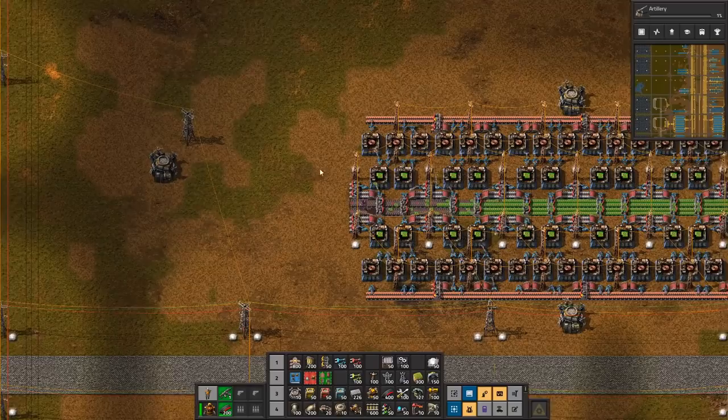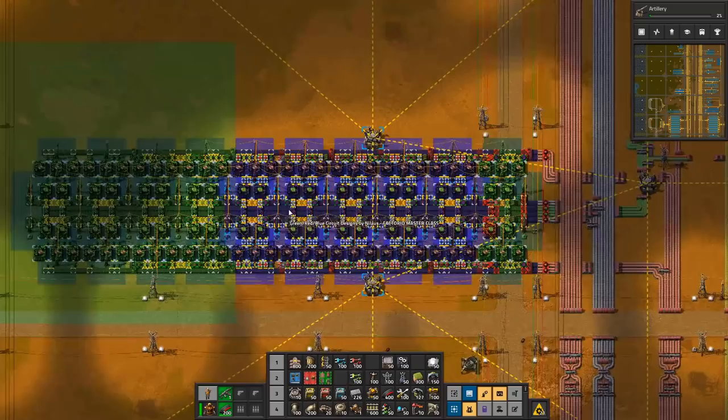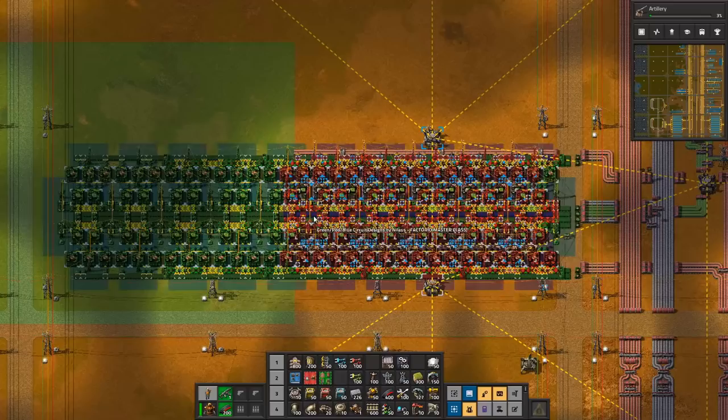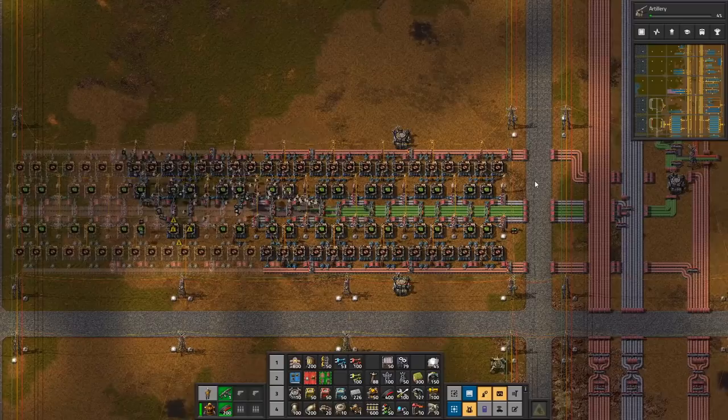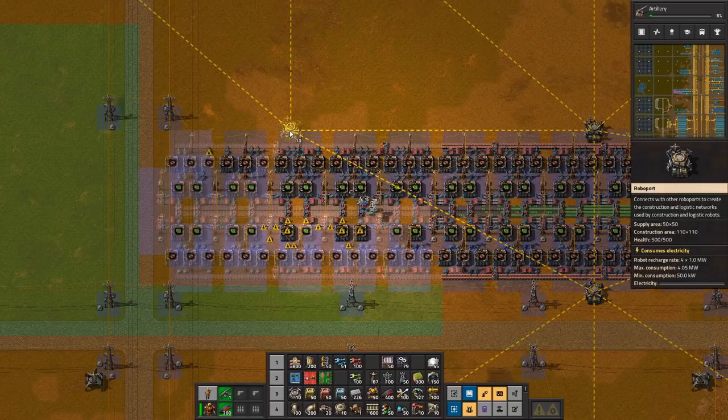I'm going to do this one though. This is upgraded to red. And if I look at my blueprint — I'm going to take this out, take this out. The blueprint for green circuits coming from my master class in case anyone is in doubt. If I look at this, then I should be having these fast undergrounders in the way. Of course it's in the way — that's kind of the point. So I just built this one, and that's now going to take three red belts of copper and two red belts of iron inbound to this location.